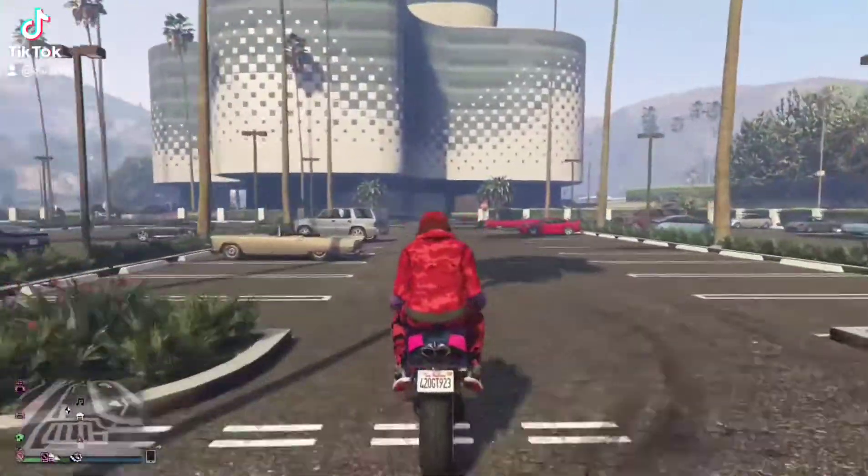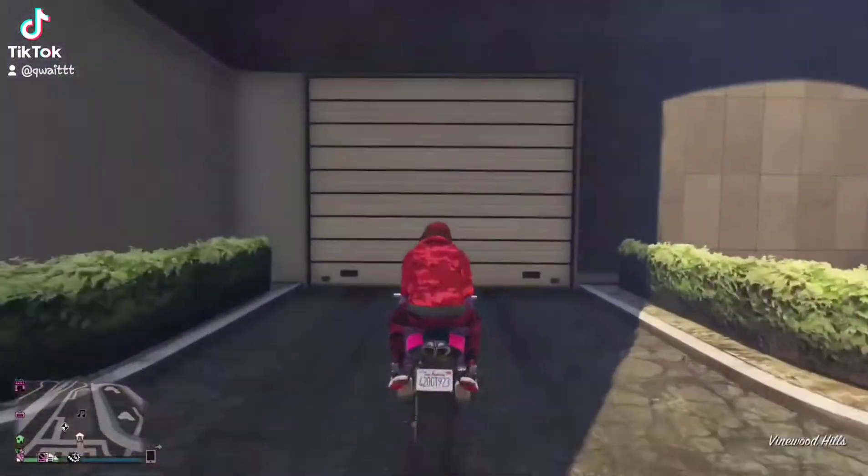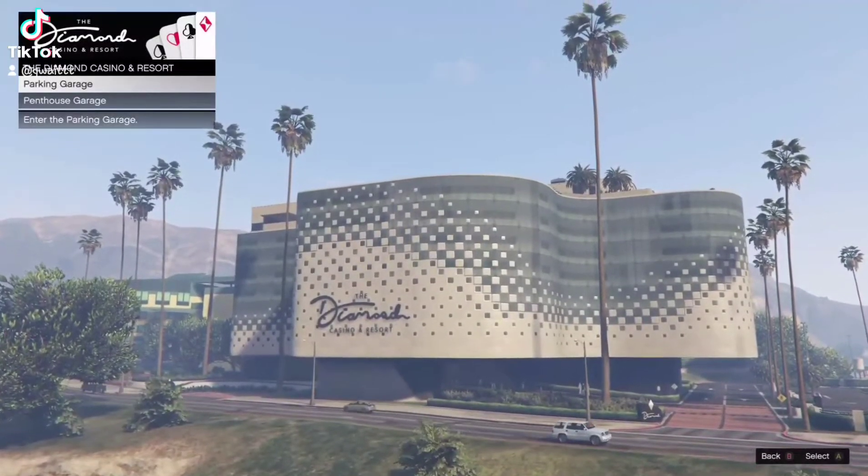In GTA Online, whoever's doing the glitch needs to be on the back of the bike, and whoever isn't needs to be on a bike and drive into the print house garage like this. When they're on the menu like this, the person on the back of the bike needs to get off.